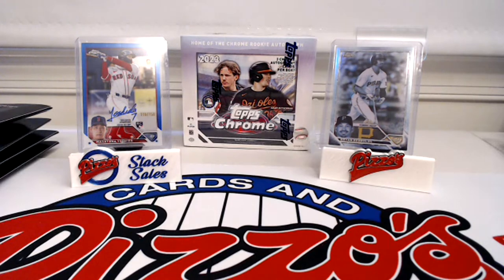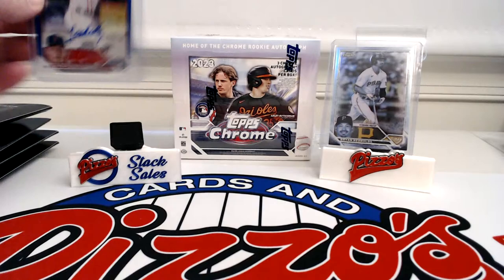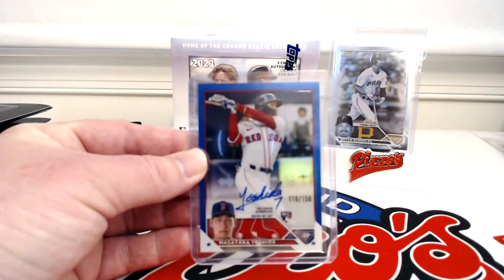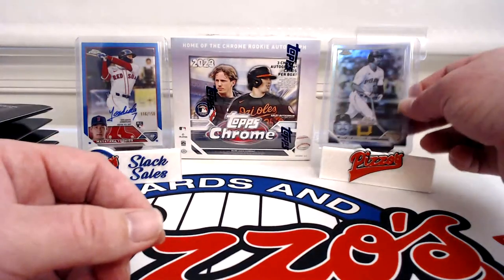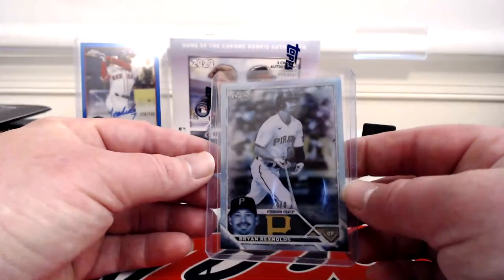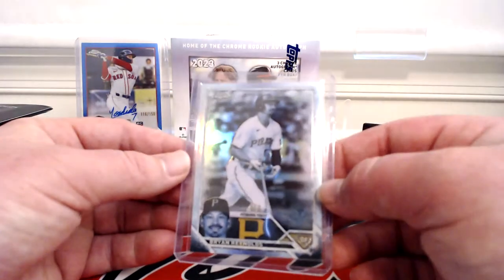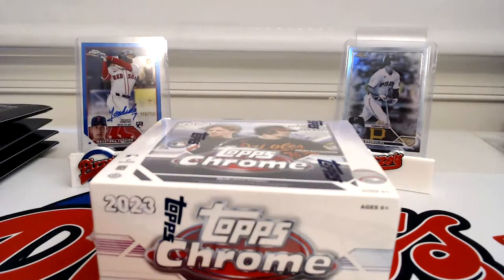Hey everyone, welcome to PZO's Cards. Today I'll be ripping a hobby jumbo of Topps Chrome. I've ripped one jumbo box so far and two hobby, and I hit a Javon Bay rookie auto. The best auto I've hit so far is a Masataka Yoshida True Blue rookie out of 150 — nice auto on there. And this is probably the coolest parallel; the numbering is weird but it's Sub-Zero, numbered minus four of zero.